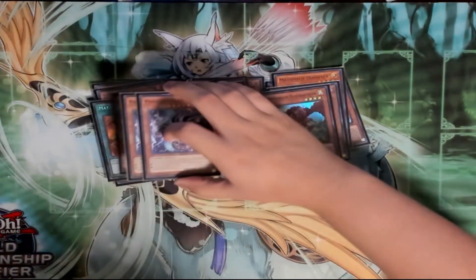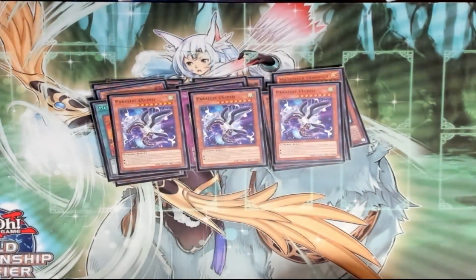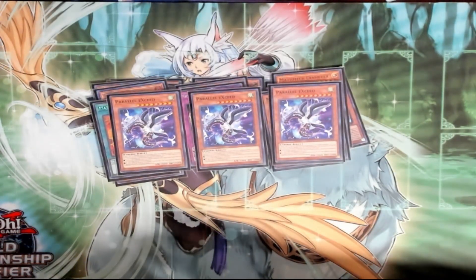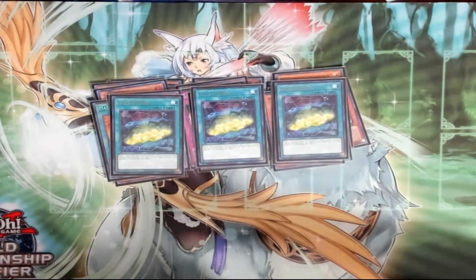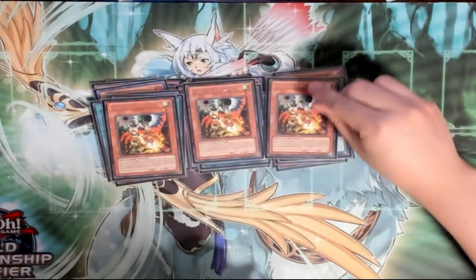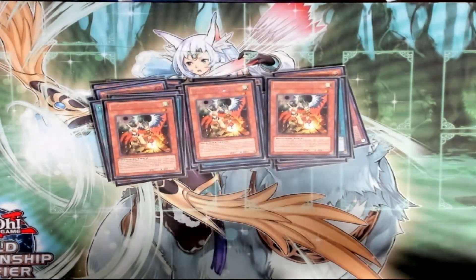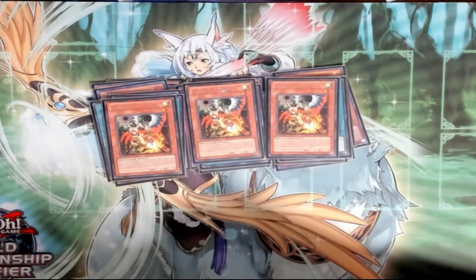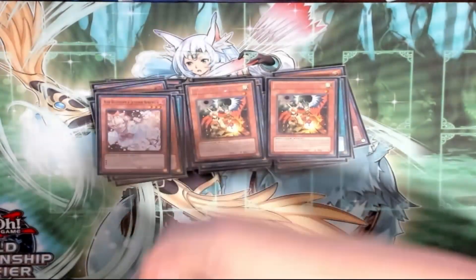For extenders we also have three Parallel Exceeds — kind of cool because it's a nice bridge for Moral as well. Triple Mining, then triple Drill for the hand trap lineup, because we really like this card this format. It's been over-performing for me at locals.